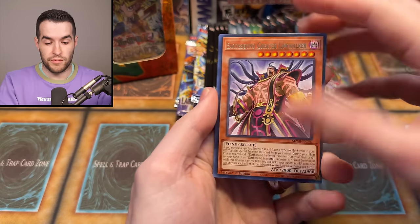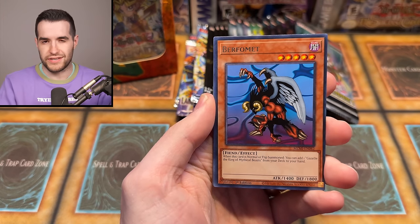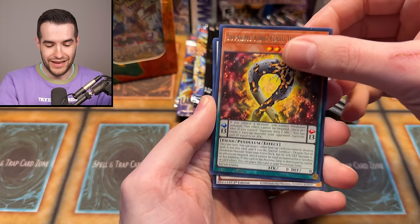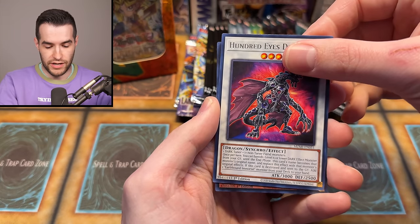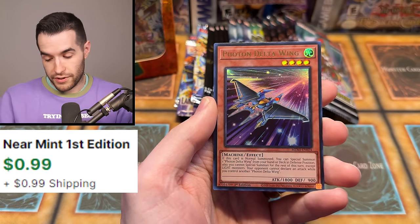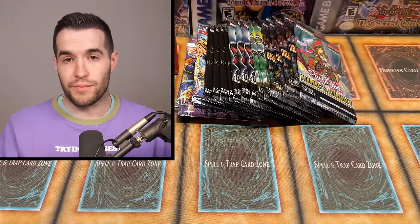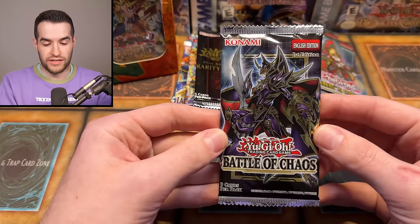We're going to do Maze of Millennia. I still have some of these packs laying around. The most recent set and the... what do they call it? The Bonfire — I'm about to say the Firefly, that's not what they're called. It's crazy expensive. So if we could get some of those, or we can just get the same ultra we always get — the Photon Delta Ring. It's an ultra, but that's like one of the worst ones. That's okay though, we got some more chances.